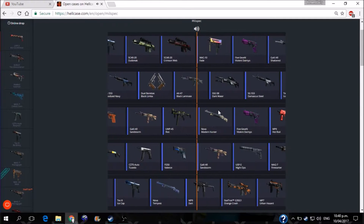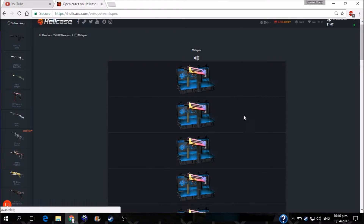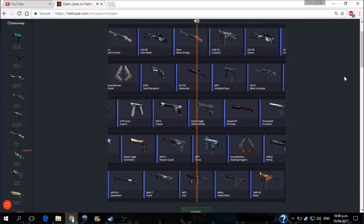Are we getting lucky? No, we're not. That sucks so bad. We got a Five-SeveN Violent Daimyo, factory new in that one — very nice. We only just missed the Mag-10 then. That sucks. Probably a kilometer off from landing on it.